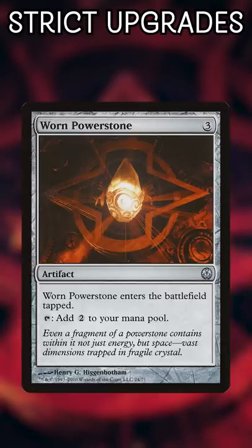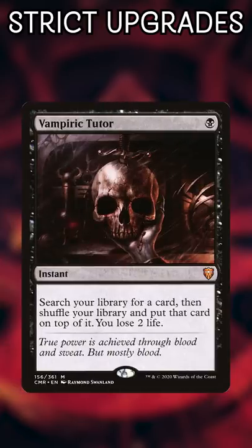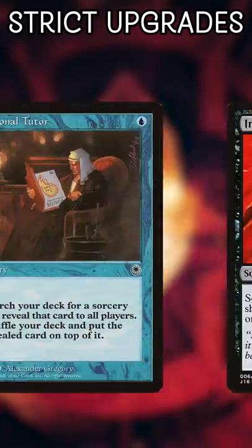We even have downgraded Tutors. Worldly, Mystical, and Vampiric Tutors all have sorcery speed counterparts in Sylvan Tutor, Personal Tutor, and Imperial Seal.